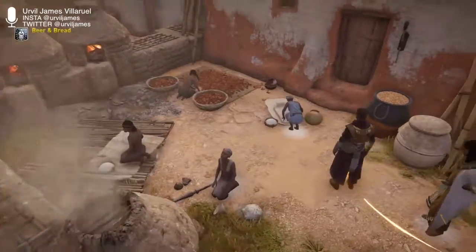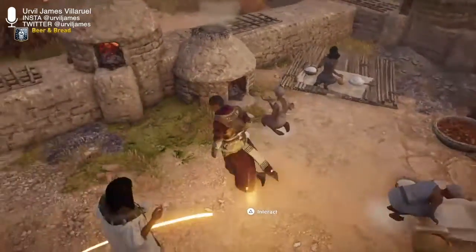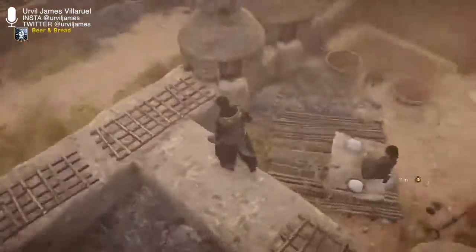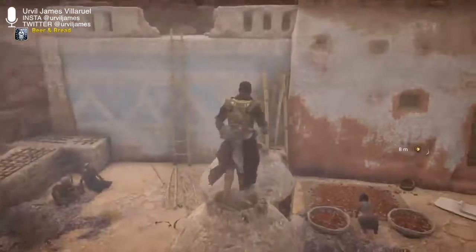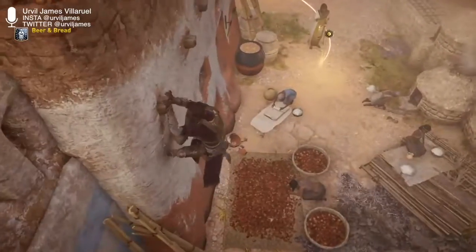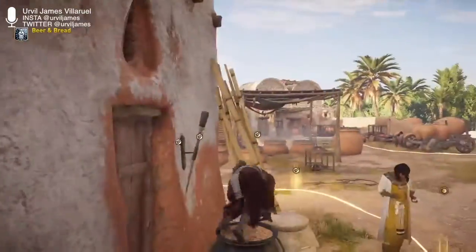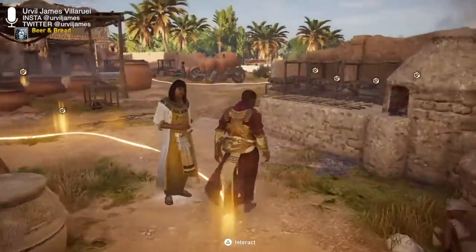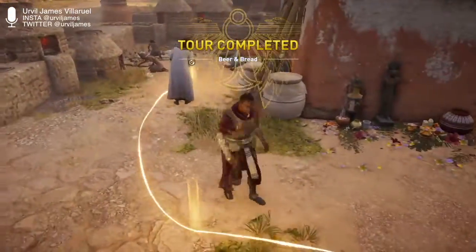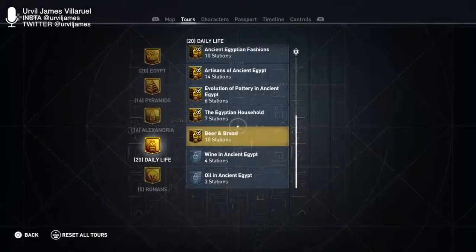Ancient Egyptians always had to fight off omnipresent sand particles. Despite their best efforts, sand regularly made its way into their food. Additionally, particles from grain-grinding stone tools and ovens contributed to prematurely worn teeth. The game team tried to portray this through toothache animations and commoners sweeping sand off. Rough.